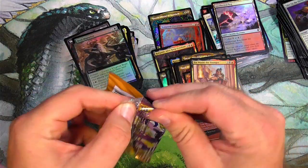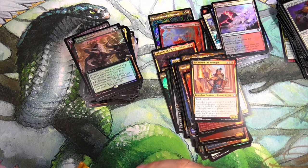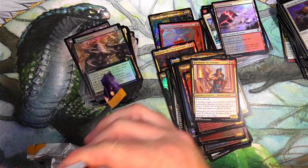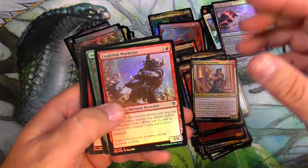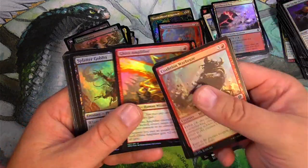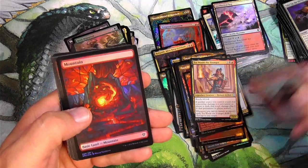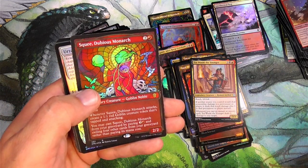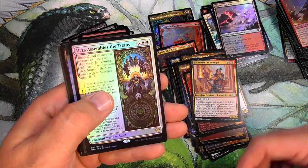Last pack — do we get a Legends card out of this box? Kind of doesn't seem like it. This is our last chance. I'm pretty happy with all the mythics and stuff, so I'm not going to add them up for you guys — I just don't have the time. You guys can tell me down below what you think I got. Squee, Dubious Mark, Symbols of Sight, and the Titans.